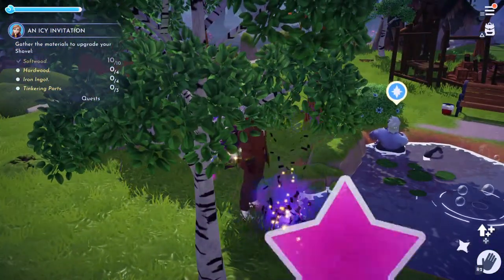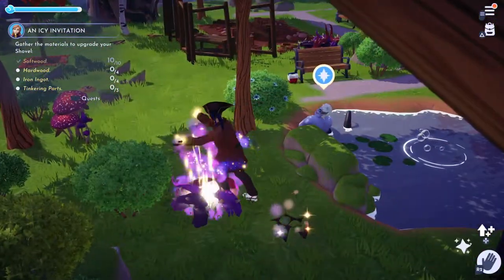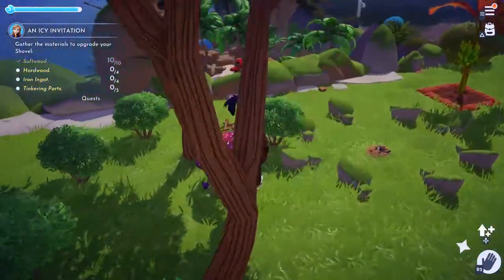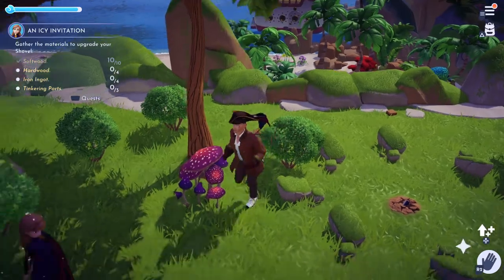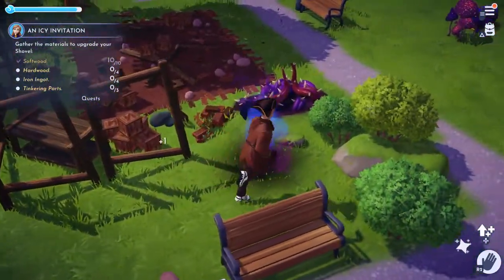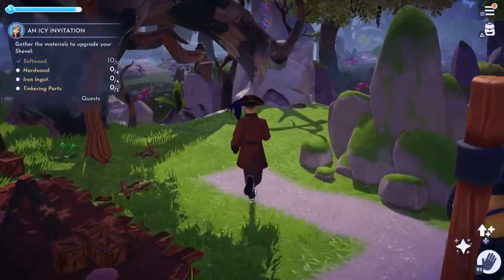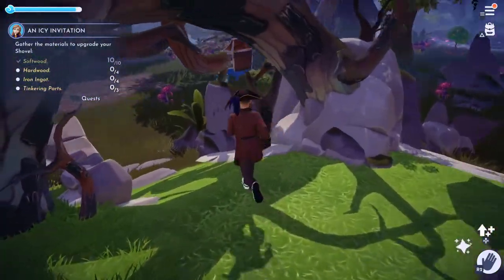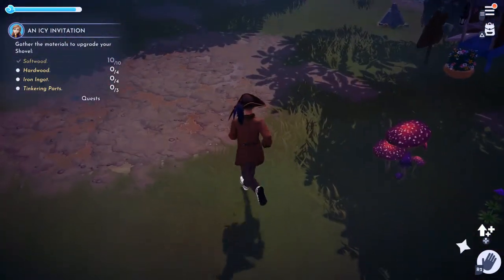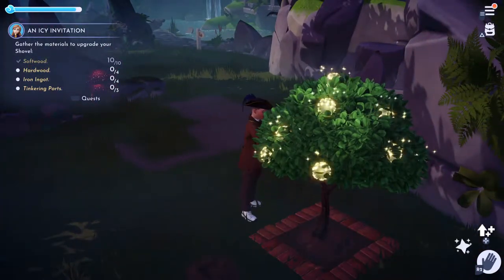I want to see Ursula and Ariel in the same pond — that'd be cool! Let's go down here and see if we can find four sticks. There are some mushrooms — no wait, those look like mushrooms, they're lemons. I will take those. She's not giving me any foraging rewards.